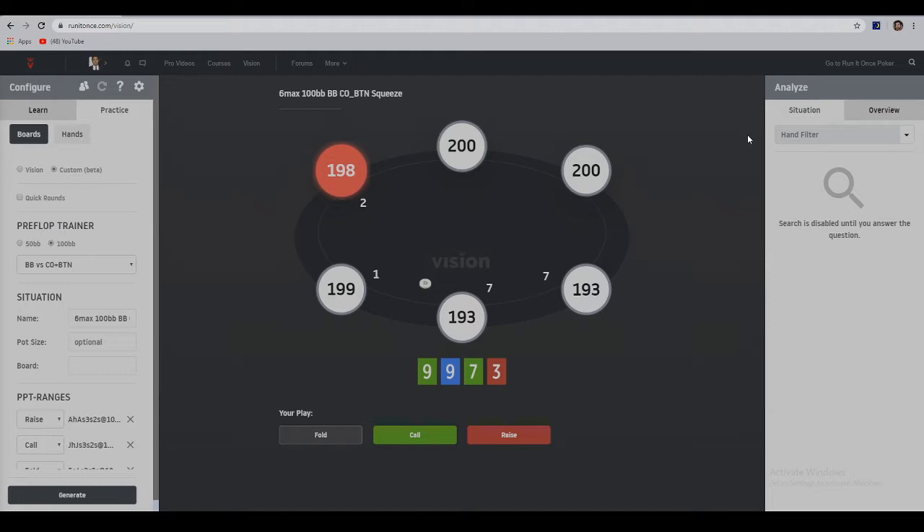I've decided to go the third route, which is the cutoff opens, the button calls fairly wide, and we are in the big blind against possibly two pretty loose ranges, deciding what to do. Multi-way spots require a lot of time and haven't really been explored that much. Even when you use solvers, running multi-way sims takes up a lot of time. So we'll begin here, in the big blind — the cutoff opened, the button called, the small blind folded, and everyone is effectively 100 big blinds deep in this six-max Omaha game.